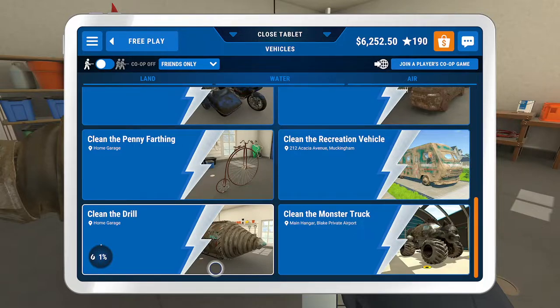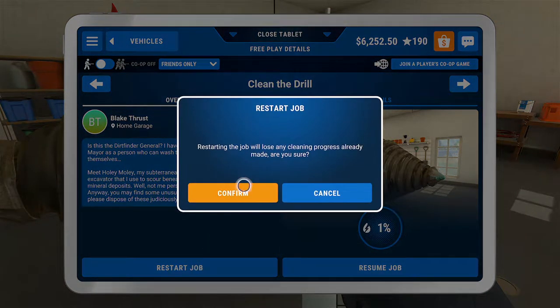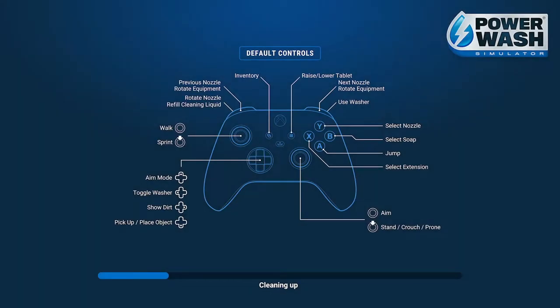Hello there folks, BonkyCook here, your Lonely Achievement God, coming at you with more coverage for Power Wash Simulator. We're going to be covering the drill level and the Head First achievement, which is for cleaning the drill head and the tip before finishing anything else. As always, we're going to start you off with the achievement, if the level has one, and then we'll cover some tips and tricks on how to make this level a little easier for you.